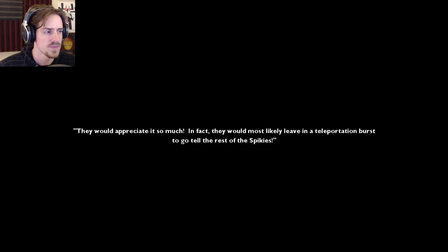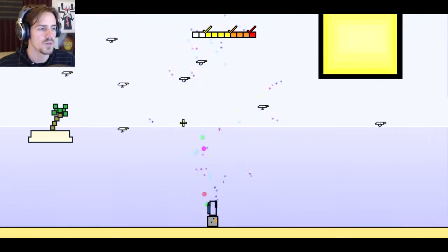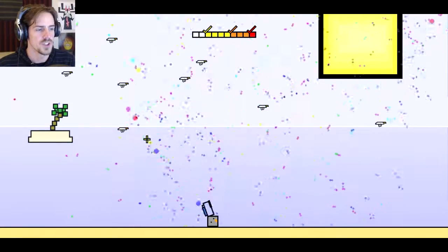They would most likely leave in a teleportation burst to go tell the rest. Be careful of them getting too excited and poking you — don't want to get poked. Such is the life of a ducky, who went first, because everyone knows that beaches. Beaches. So we got our rainbow gun. This is the first one you do — you got a left click, you got a right click.